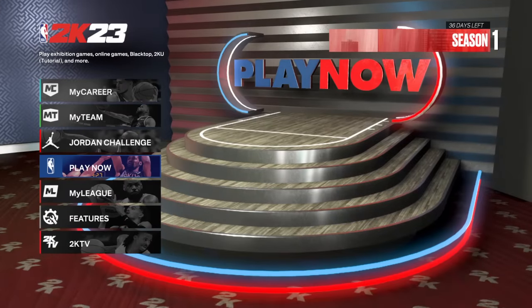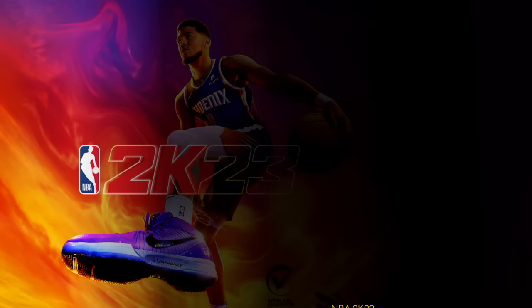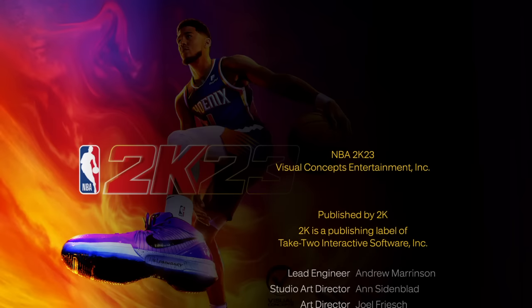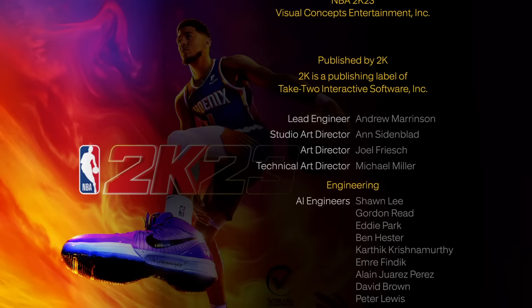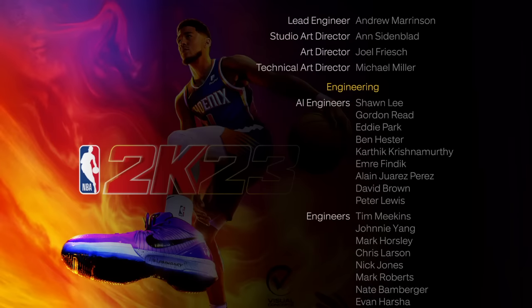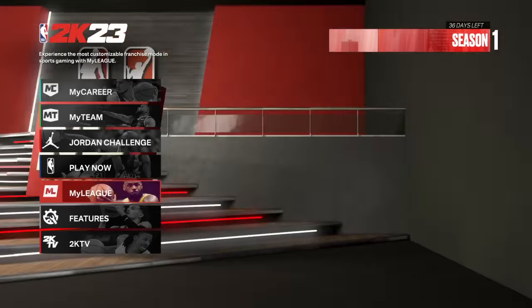Step number two is going into Features and scrolling all the way to the right to Credits. This is all the NBA 2K23 Visual Concepts entertainment credits — it's really long, probably over five to ten minutes. A lot of people told me this worked for them. You don't have to read it; just chill on your phone until the 'Update Required' pops up. Then just back out and you're back on the home page.